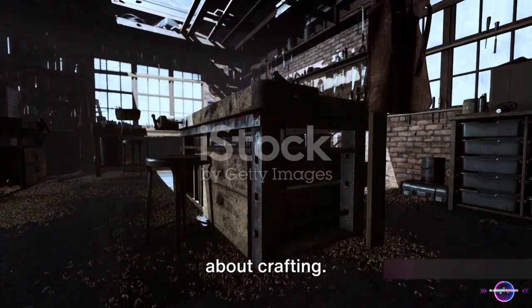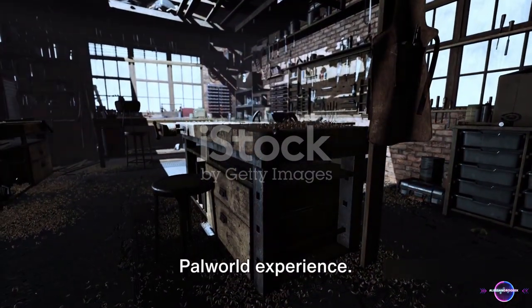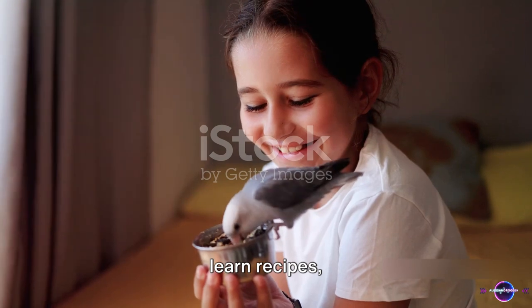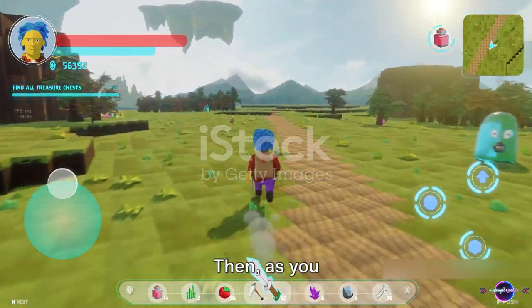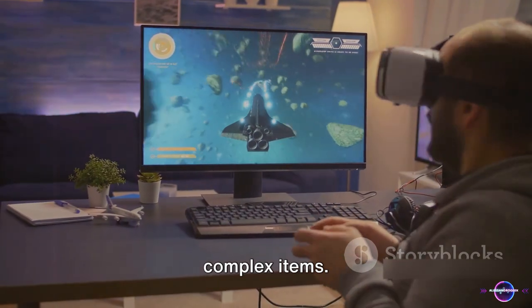Tip number 1 is all about crafting. Crafting is an essential part of the Palworld experience. It's not just about making items, it's about survival. You'll need to gather resources, learn recipes, and skillfully assemble what you need to thrive in this world. Start with the basics, like crafting tools and weapons, and as you gain more experience, you can move on to more complex items.